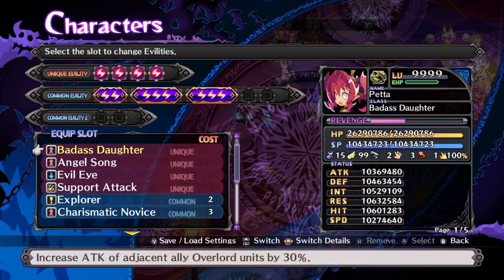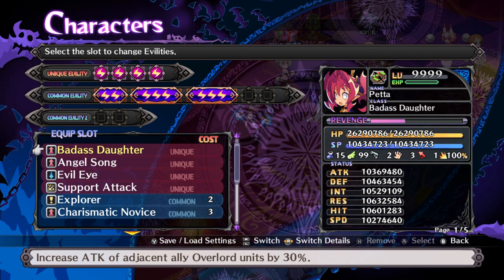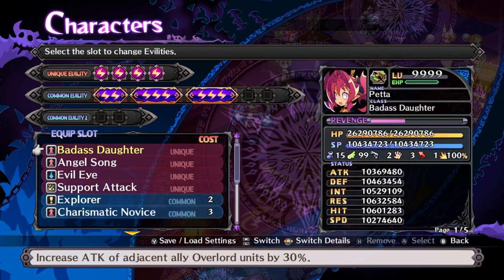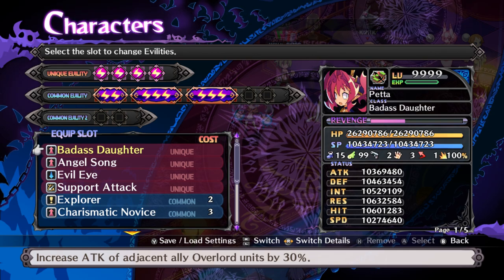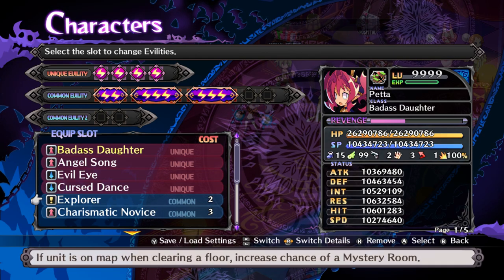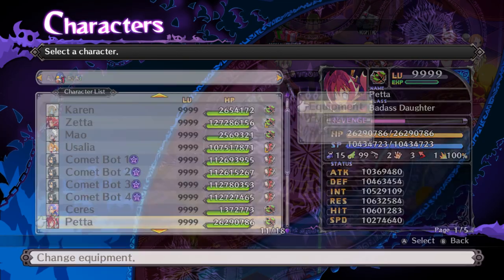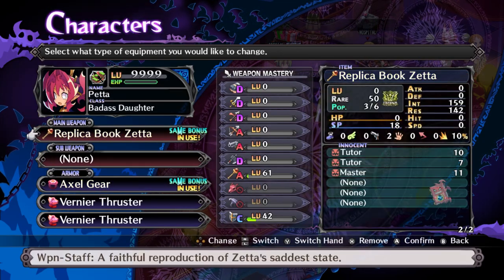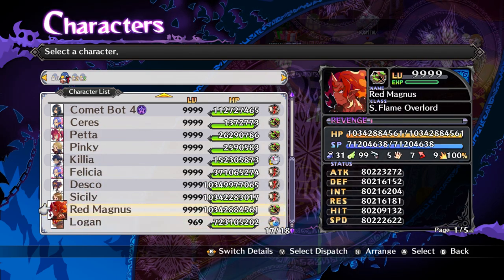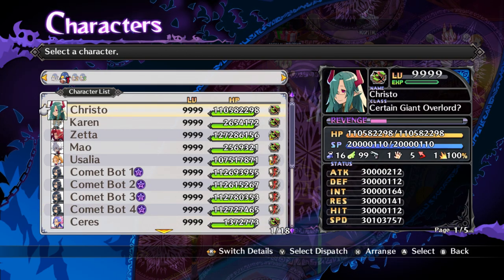Petter can also be used as a support unit because Badass Daughter gives 30% attack adjustment to adjacent Overlord units, including Zeta and Usalia. Otherwise she has Angel Song, Evil Eye, Curse Dance, Explorer, Charismatic Novice, Bodyguards, and movement gear. I may end up using Red Magnus or Logan for throwing people - those should be the only units I'm using.